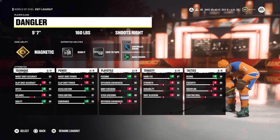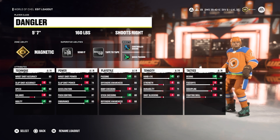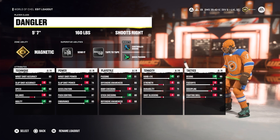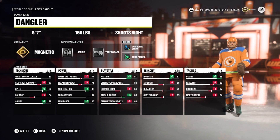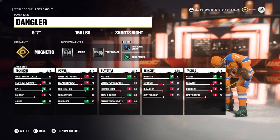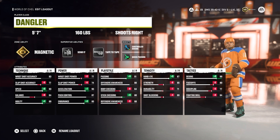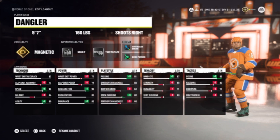It's also worth noting I have deking at 99 here, just because I would not use this build at center, so I will never need faceoffs or fighting skill. Passing is also your friend, as it's another offensive stat above 90, which makes you a dual threat in the offensive zone. I have to mention with this build though, it's incredibly easy to get hit and get injured, as you quite literally can't be touched without falling over. Despite that, I use this build more than any others, as it's just a pure offense build.